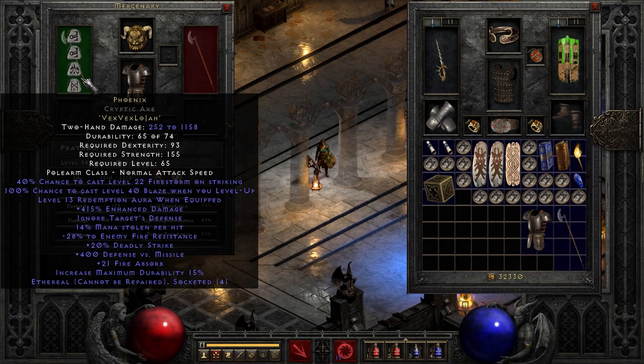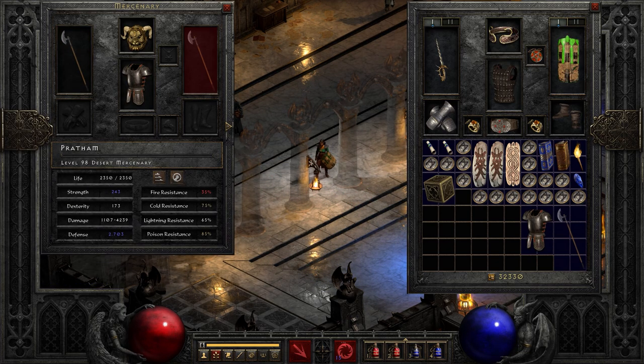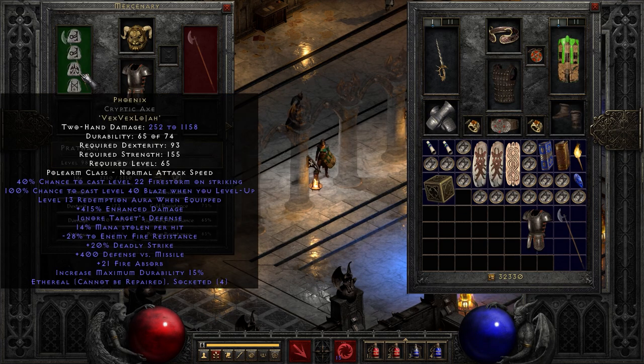Next up on this list we have Phoenix. This is Vex, Vex, Lo, Jah — more expensive, that's for sure. This has a 40% chance to cast a level 22 Firestorm upon striking — that's a big chance. We also have a level 13 Redemption aura, which is kind of the weird aura of the Paladin class. It will give a 77% chance to redeem a monster when it dies, which converts some of its health into life or mana — it's a weird one.